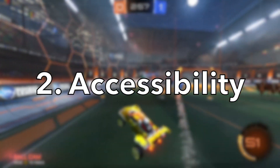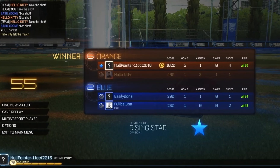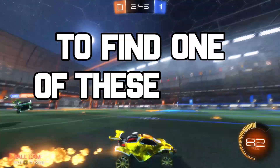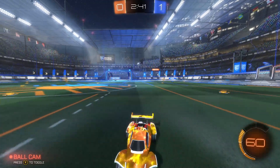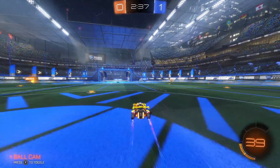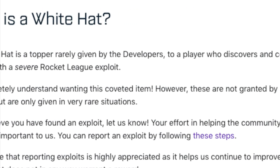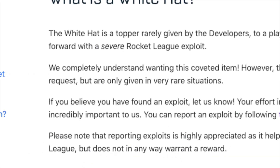Number 2: Accessibility. Another reason the White Hat has such a big price tag is that it's so difficult to recreate what others did to achieve it. You have to undergo intensive research to find one of these game-breaking exploits, taking months or possibly even years. And even if you do find one of these exploits, there's a very small chance of getting a White Hat. Rocket League themselves have said they completely understand wanting this coveted item, however they're not guaranteed by request and are only given in very rare situations.